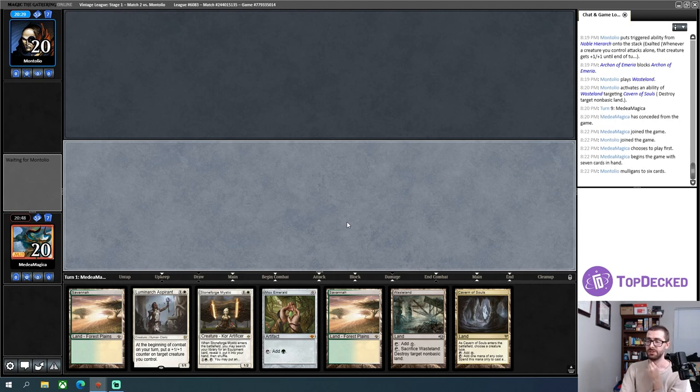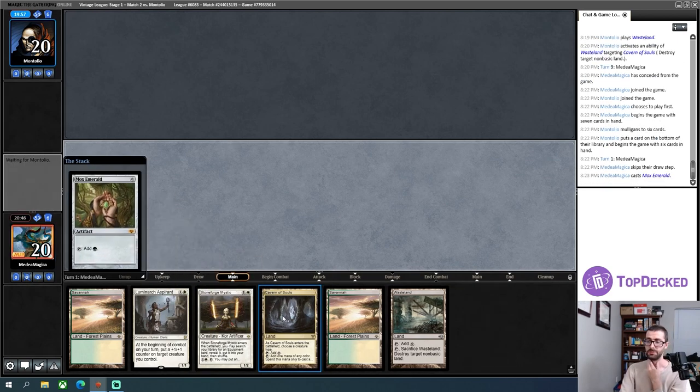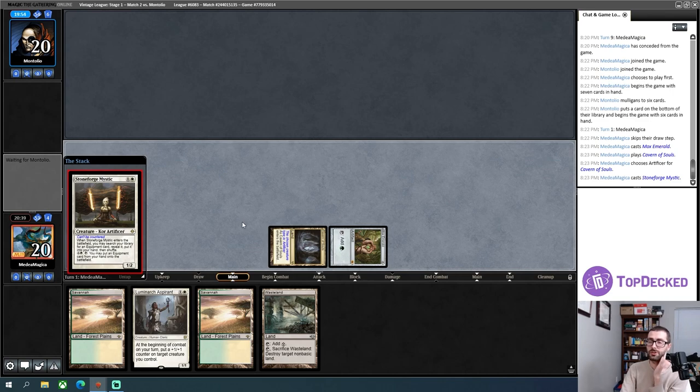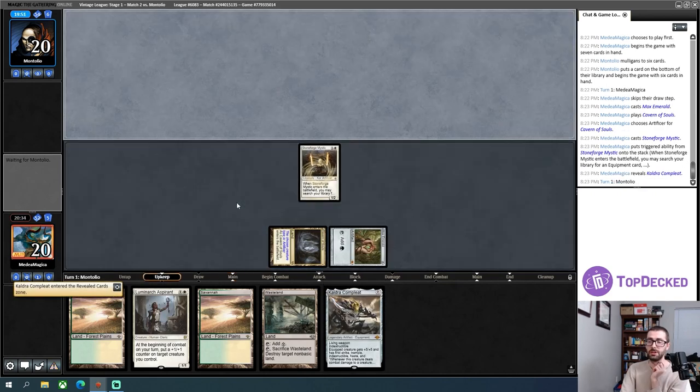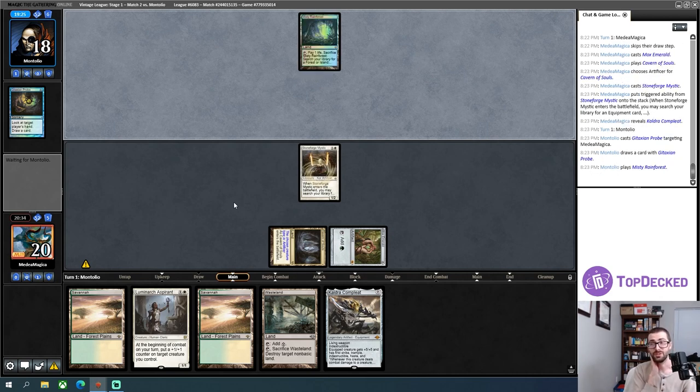Here's my fast mana and my uncounterableness, and my Stoneforge. Obviously it resolves and I'll take the Cauldra. It is a very swift clock, and if my opponent doesn't have a Swords to Plowshares, it is a damning amount of damage. My opponent now operates with perfect information about what my hand contains due to Cataxian Probe. My opponent is a very good player — when a good player has perfect information about both hands, not good for the home team. There's an Ancestral Recall.